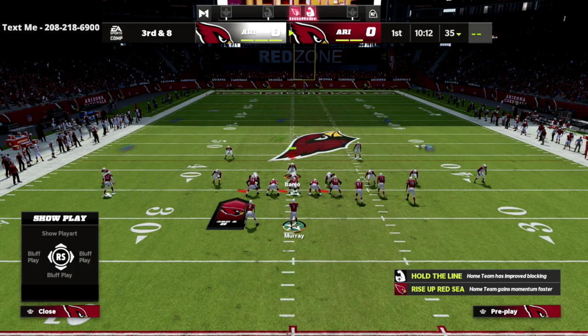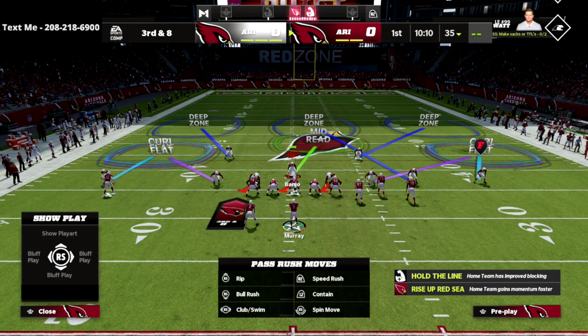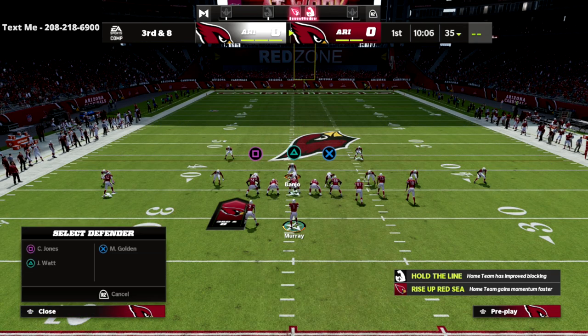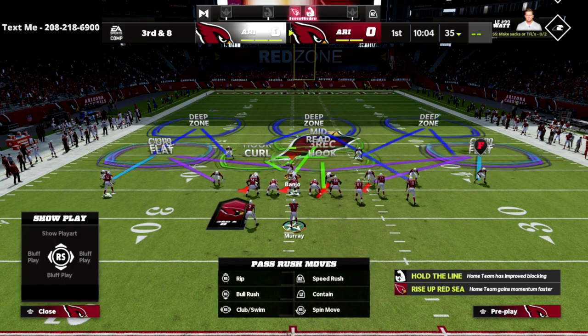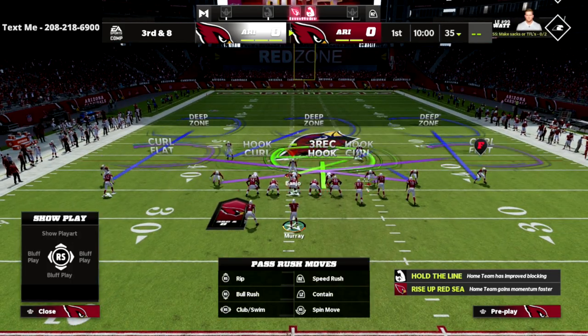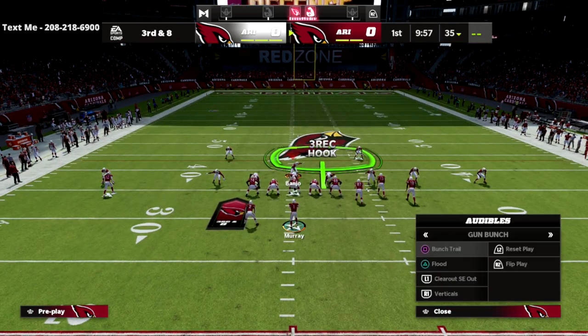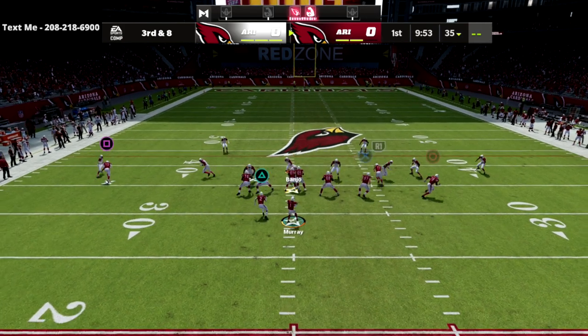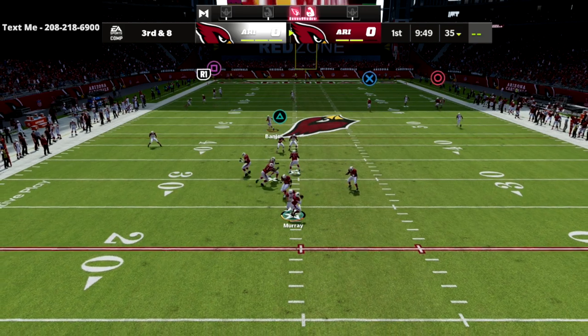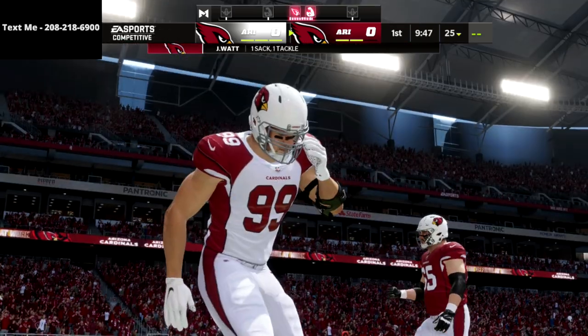You can also run some different concepts with your defensive tackle — put him on a bluff blitz or a three-rec, which helps over the middle, and then blitz your user as well. What I like about this setup is it does a really good job against verticals and money routes that everybody likes to run, because that three-rec will just sit right over the middle.